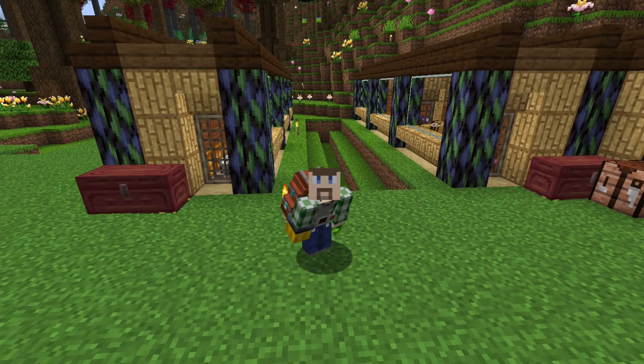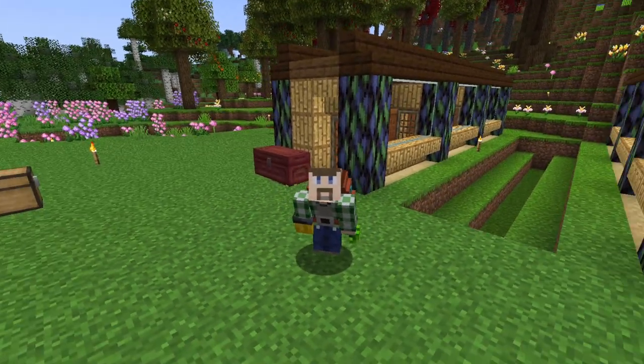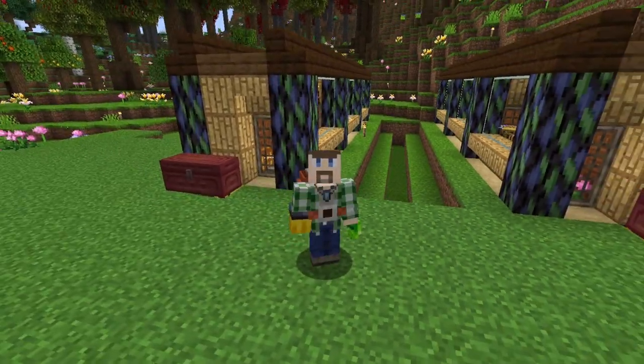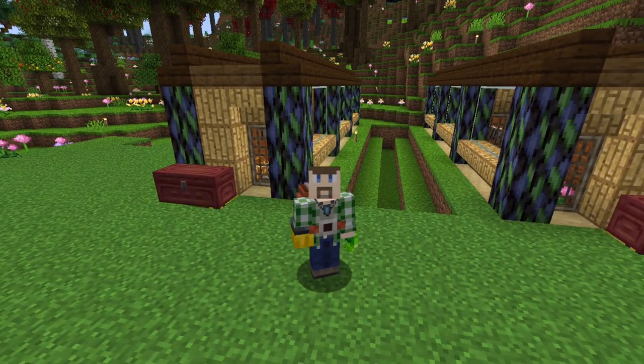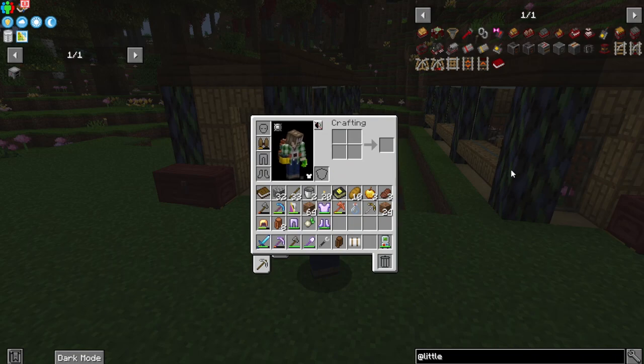We are not just going to use pipes today, or AE2, or Refined Storage, or any of the other really obvious and much simpler solutions — because we're going straight to awesome this time. This pack has a mod called Little Logistics. Why use pipes when we can use little toy trains to move things around?